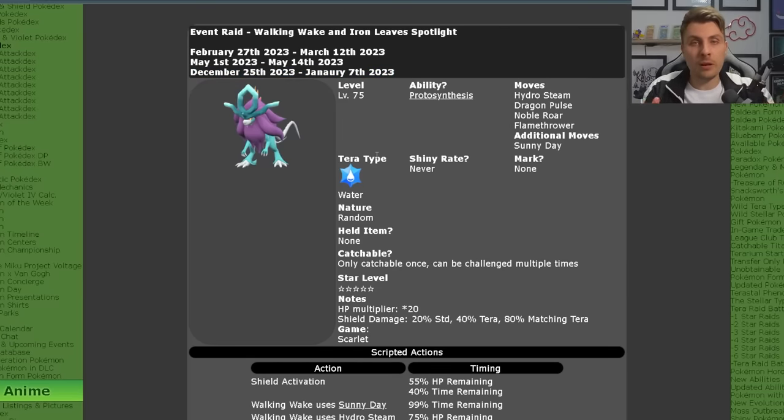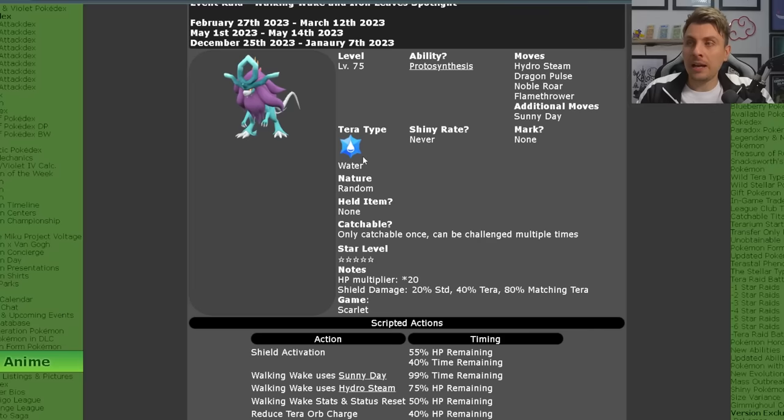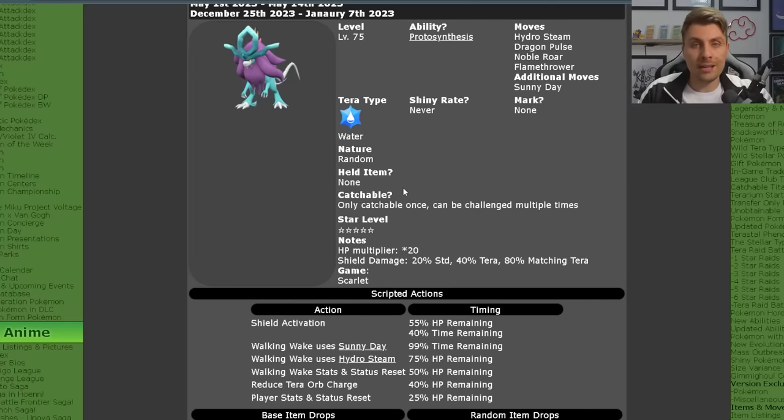Walking Wake is primarily going to be exclusive to Pokémon Scarlet players. It will be level 75 with the Protosynthesis ability. Moves it will have are Hydro Steam, Dragon Pulse, Noble Roar, and Flamethrower, with the additional move Sunny Day. These Pokémon can never be shiny. Walking Wake will be a Water Tera type and its nature will be completely random when you catch it. You can only catch one of these per save file.